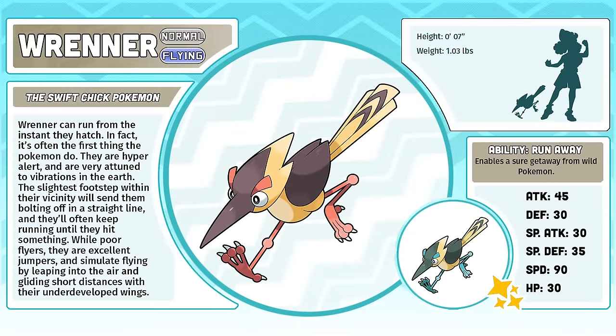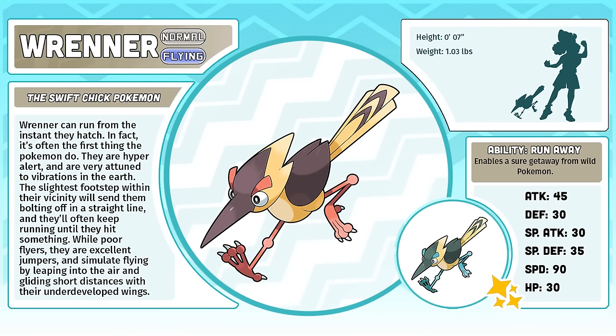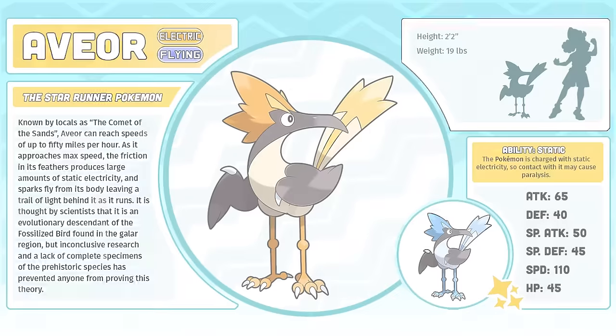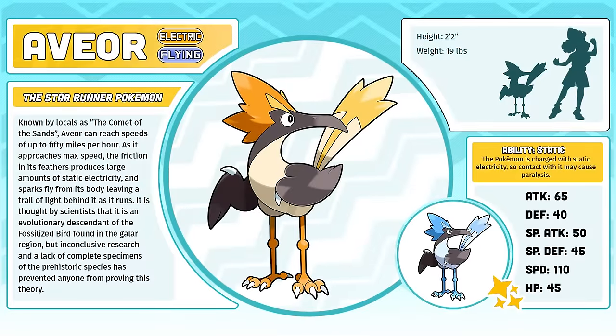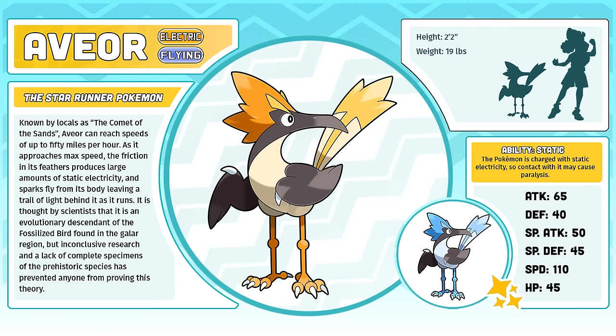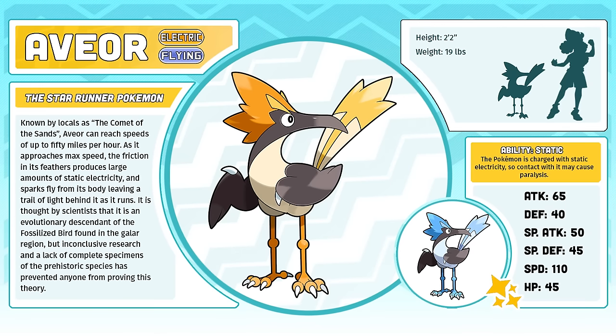Renner, the Swift Chick Pokémon. I believe that my original sketch for Renner is more or less exactly what its design remains to be to this day. Coming up with the design for this Pokémon was as simple as you may think — I kind of worked backwards from the final stage down to the first form. I think that's a good way to design Pokémon, as the final evolution is usually the ultimate representation of all of the themes of the entire evolutionary line. Avior, the Star Runner Pokémon. I redrew Avior's key art a while back, but I really didn't change much about its design. It feels like an early game Pokémon, but a cool one.